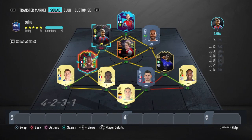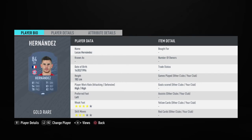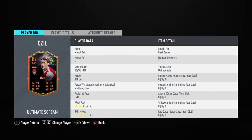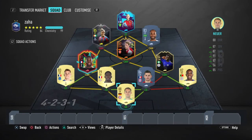This is the squad I'm planning to build with Zaha. As you can see, most of this is untradeable - Manuel Neuer is untradeable, Ricardo Pereira is untradeable, Konate is untradeable, Digne has been with me a long time, NTT is untradeable, Dembele is untradeable, Ozil is untradeable, Zaha is of course untradeable, and Pukki is untradeable. So this is an idea for your squad as well if you want to build it like that. But that's all from me today - I'll see you next time.